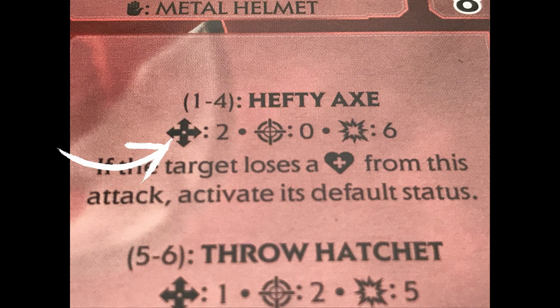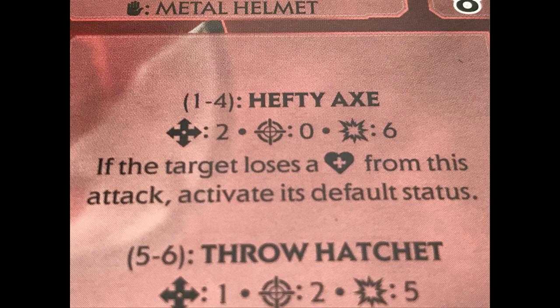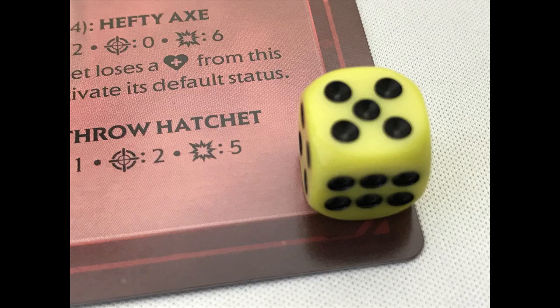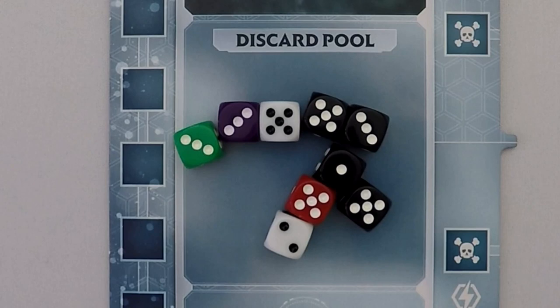Enemy action symbols: Arrow means Move — up to a number of spaces shown towards the closest avatar, stopping if in the same space, and they can move through coloured lines. Target means target the closest avatar within range shown. Explosion means Attack — remove 1 life from the target. The target can defend by rolling their stored die and will block the attack if they roll equal to or higher than the attack strength. If successful, the die returns to the player's sheet and the player will not lose a life. If unsuccessful, they lose a life and the die is also discarded. Step 2: after all enemies have activated, discard the threat dice, return all discarded dice to the bag, and continue with the next player's turn.